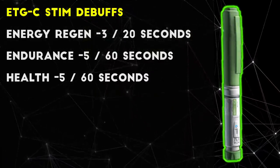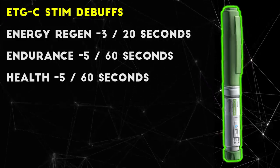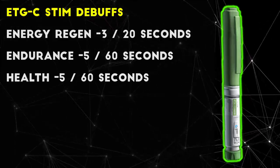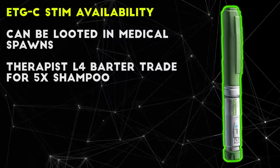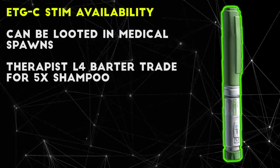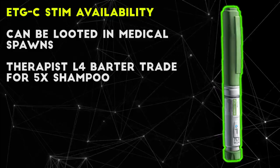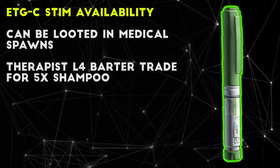For debuffs, after 65 seconds, energy recovery, endurance, and health are reduced by 3 to 5 points for about a minute, which is a very minor debuff compared to other stims. To acquire the ETG stims, you can find them in medbags, medical loot areas, on dead scavs, all over labs, and you can barter them from Therapist in exchange for 5 bottles of shampoo at level 4. It's not cheap or overly easy to acquire, but ETG is extremely useful as a healing item and is always in my gamma once I'm rich enough to afford it consistently.